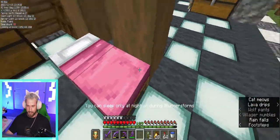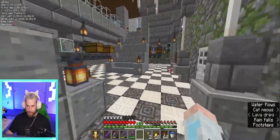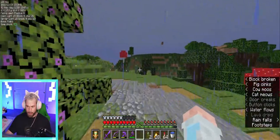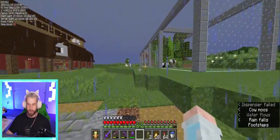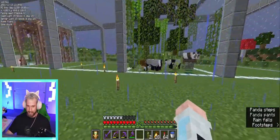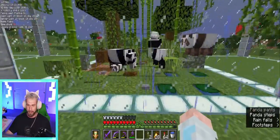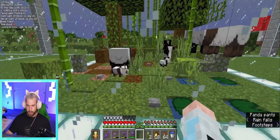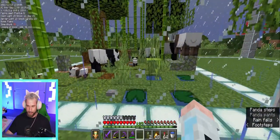Once we finish all of our other enclosures over here for some of our bigger mobs, we could work on an aquarium of sorts - hopefully an axolotl tank, a tropical fish tank, squids, glow squids, maybe even some dolphins. That'd be pretty cool but difficult to accomplish. Either way, we've got our pandas - hopefully they're all safe in there. I would hate for anything to happen to them again.